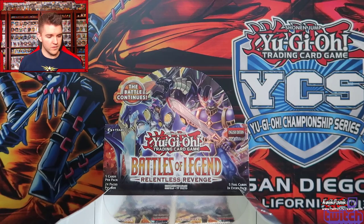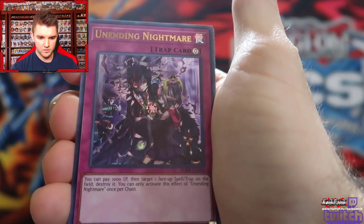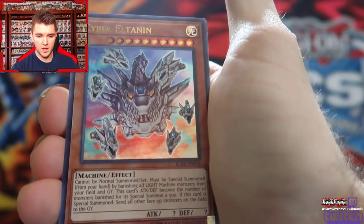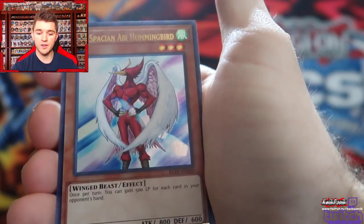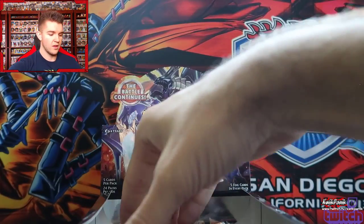Is Moulin Glacia here? That one needs a reprint like nobody's business. We got another Orgoth, another Unending Nightmare, another Cyberdark Tannin, another Iron Knight, and Neospatian Air Hummingbird.